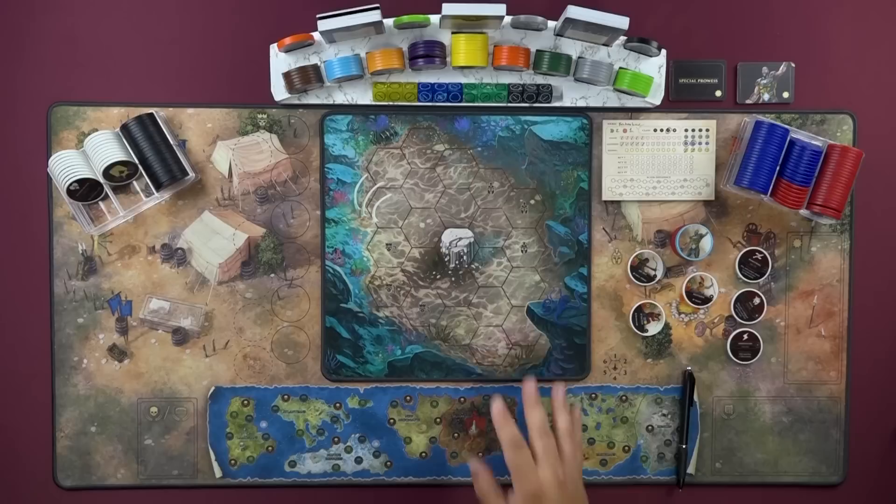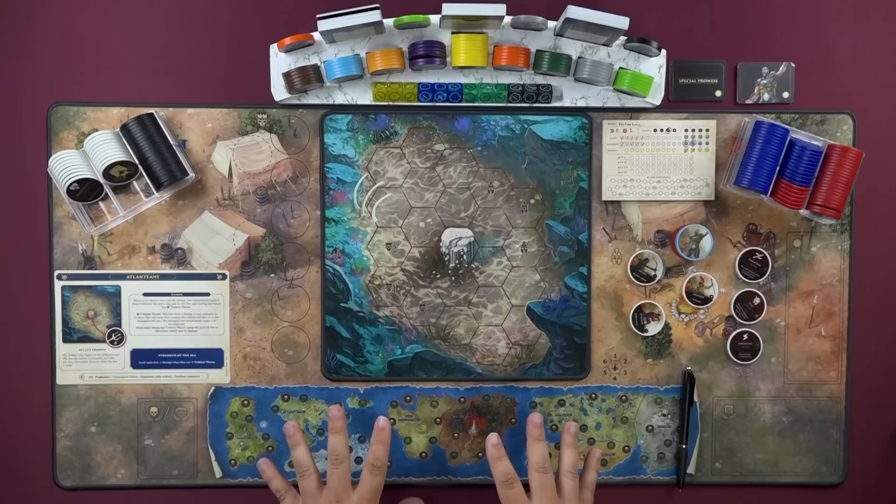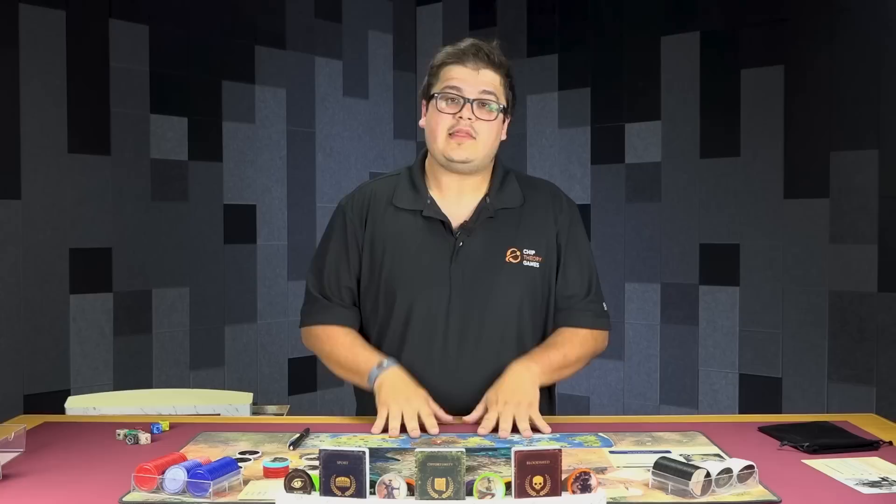The last piece we need here is going to be your region card. We're in Atlantis, so as soon as we start taking events in Atlantis, we're going to want to know how this arena functions. You can find the Atlanteans reference sheet and just place it over here. As soon as we move arenas, the arena will shift and the reference card will shift, but for right now this is what we need.